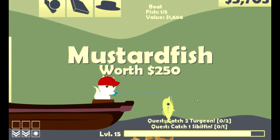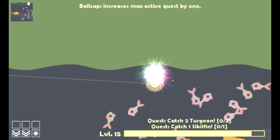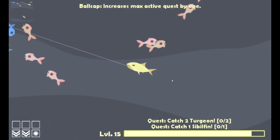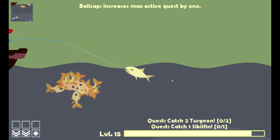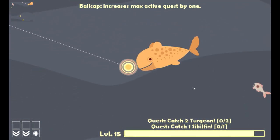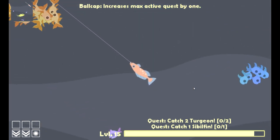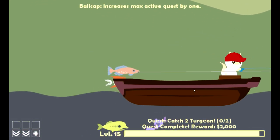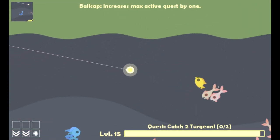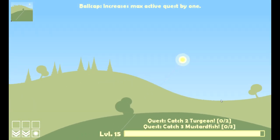There we go. I should have caught the Sybil fin, actually, come to think of it. No, grumper! Grumper, why do you do this to me? I'm pretty sure we can catch this Sybil fin without using any sort of... Come back! There we go — gonna complete our quest, get some more EXP. What's our new quest? Three Mustard Fish. Pretty boring quest. These guys are pretty fast — I think they're actually worth more than a thousand each. Yeah, one thousand two hundred each. Not bad.